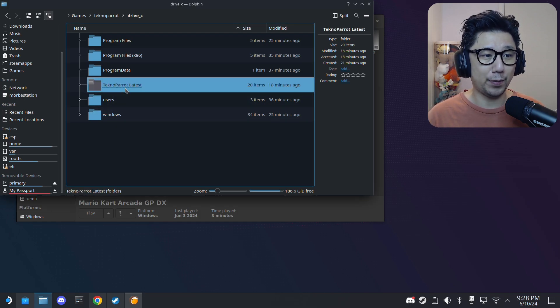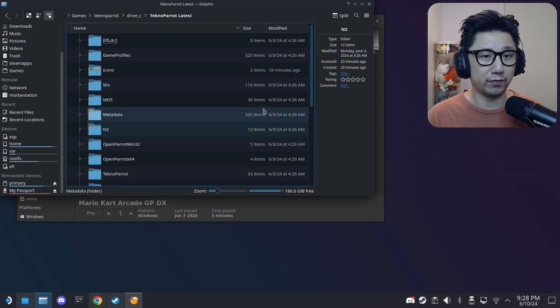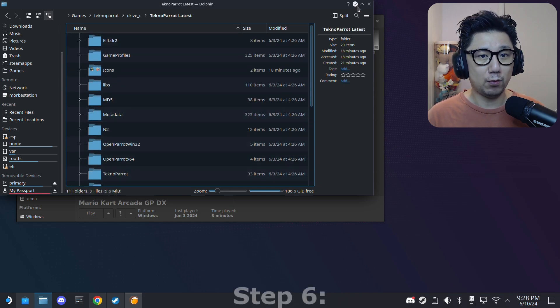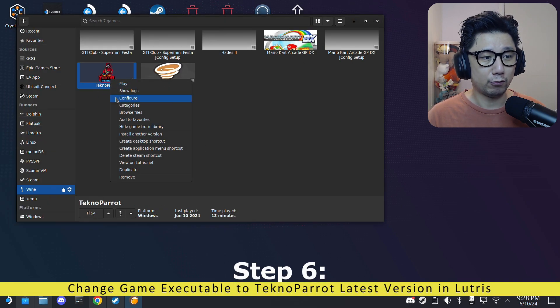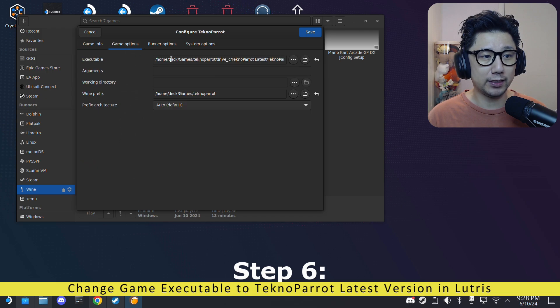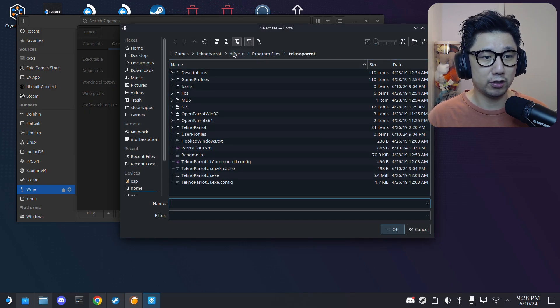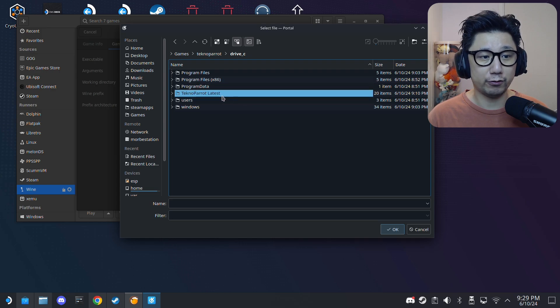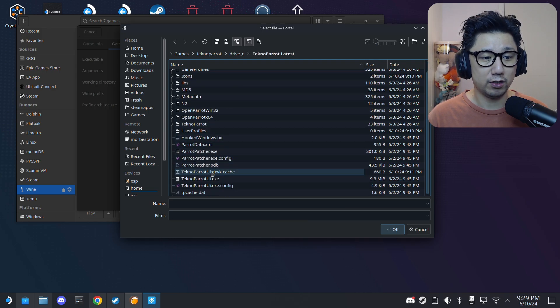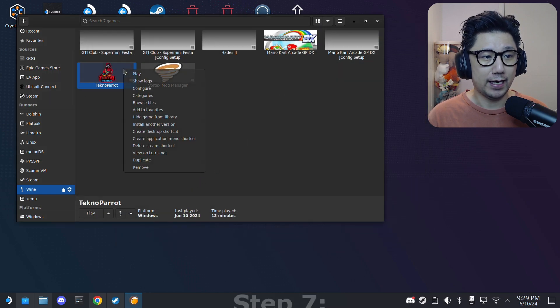Welcome back — I've installed it. Here's the folder I created, 'technoparrot-latest', now populated with the latest emulator version. Go back to Lutris, right-click the emulator entry, click Configure, and under Game Options it's pointing to the legacy version. Change it to point to the latest version: technoparrot drive C > technoparrot-latest > technoparrot-ui.exe. Save, then run the emulator.